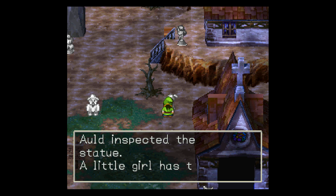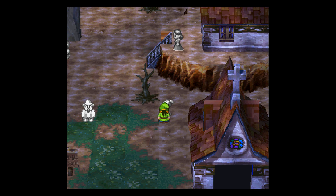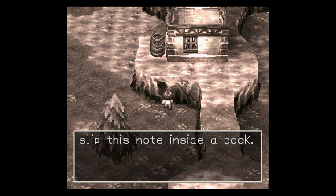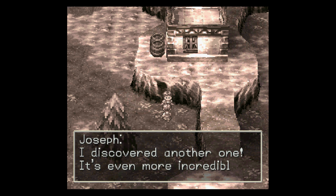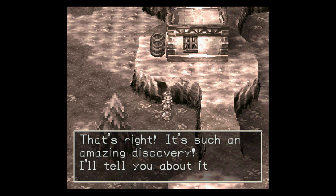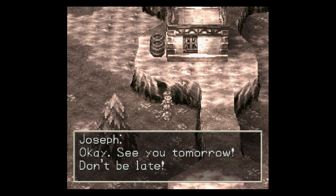Alright, what about this little girl? That's all the same text every time. Now all I have to do is write this down. I'll just slip this note inside a book. You're marking the wall — that's not allowed, you know. You idiot, keep it down. You're not supposed to mark on the walls. It's okay, it's a guide marker. I discovered another one — it's even more incredible than the last one. Do you mean that secret base? That's right — it's such an amazing discovery. I'll tell you about it tomorrow. Come over during the rain prayer. If you're late, I'll go on ahead to the base. See you tomorrow. Don't be late.